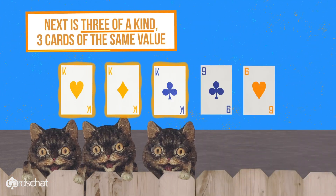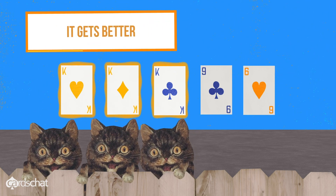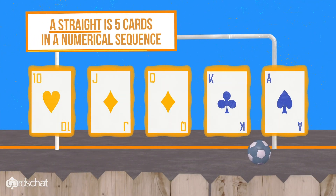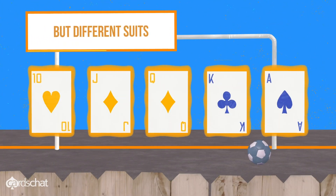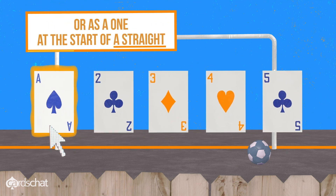Next is three of a kind — three cards of the same value. These are known as trips, or a set. A straight is five cards in a numerical sequence, but different suits. You can use the ace after a king, or as a one at the start of a straight.